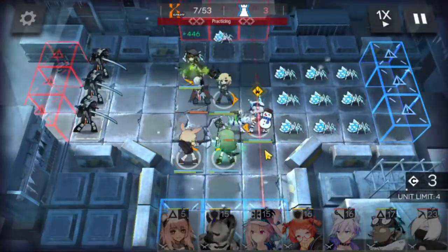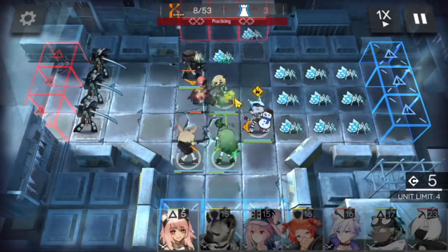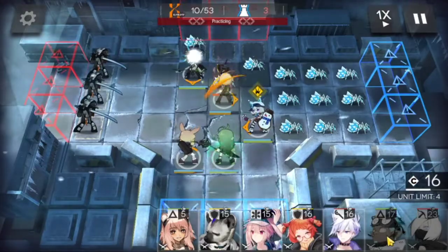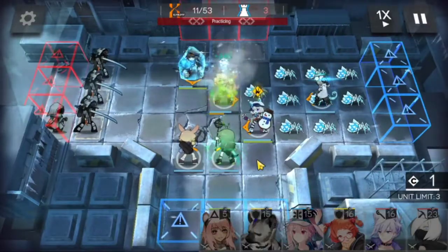We're gonna bring in Gaviel. Plume and Vanilla are gonna need some heals. We're gonna use Vanilla's skill, and now we can bring in Ethan to deal with the Spoders.